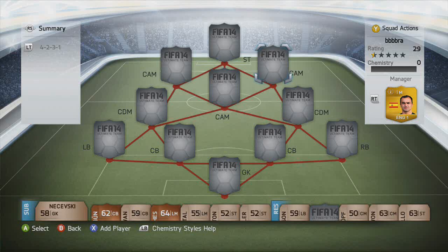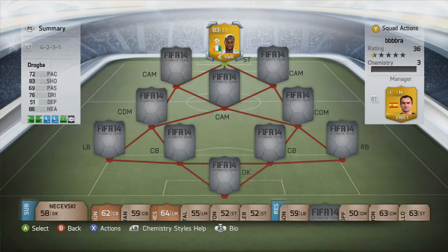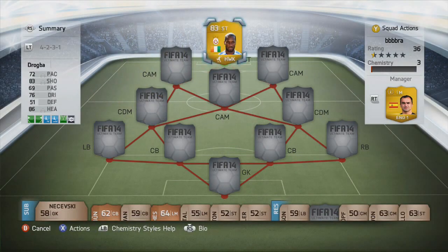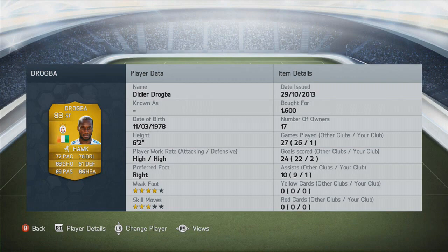Hey guys, FIFA Vic here with a FIFA 14 squad builder for you guys. Today we are rocking a 4-2-3-1 and it costs around 500k, but obviously prices are changing constantly. The other thing I should say guys: I don't recommend this team if you depend on pace to score the majority of your goals.